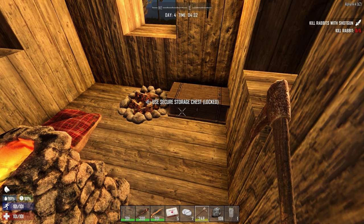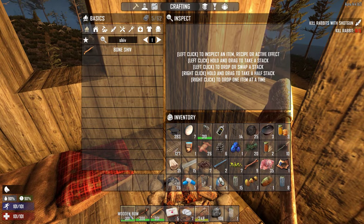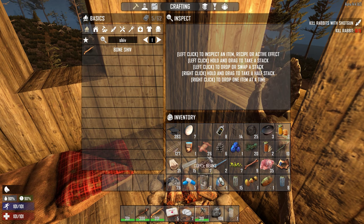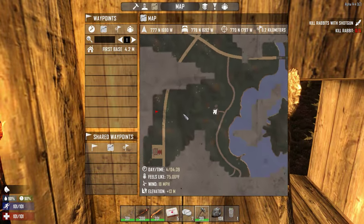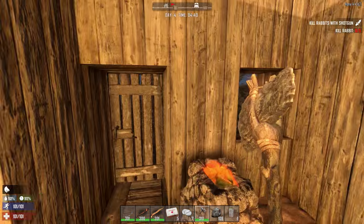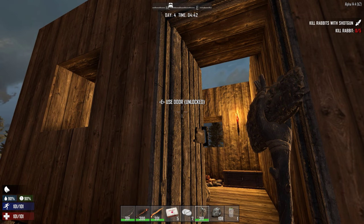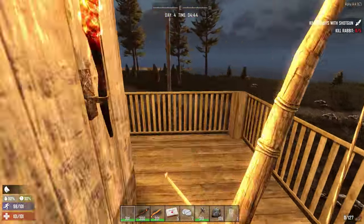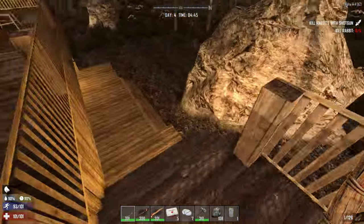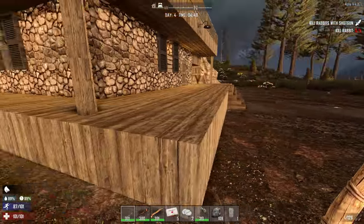What's up zombie slayers, this is kg48, welcome back to my Seven Days to Die single player let's play. This is episode six, it's morning, and I've been working on my tools and weapons, getting them up to green. I think I am ready to go — I've gotten everything I need right away and we are going to head up north to a new town called Perston.